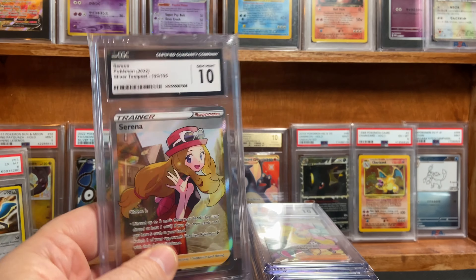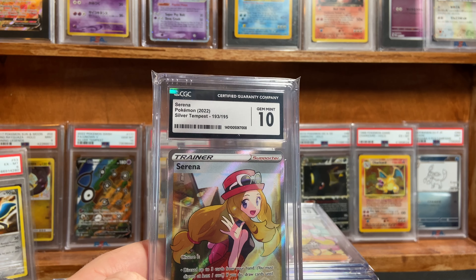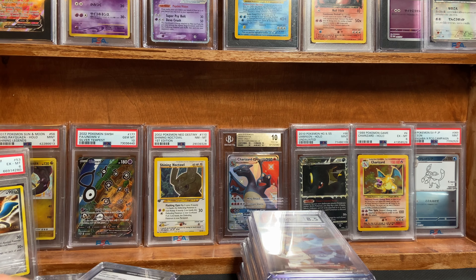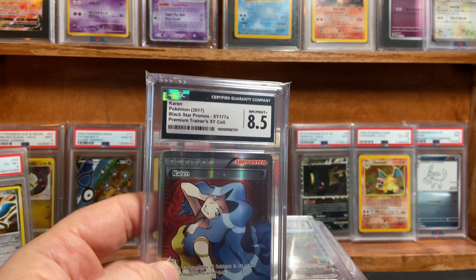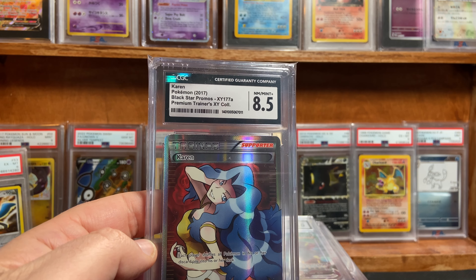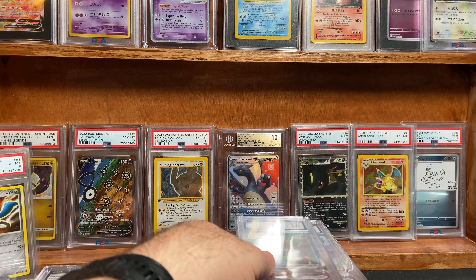Serena got a Gem Mint 10 out of Silver Tempest — that was a good return. Iono from Paldea Evolved, Gem Mint 10. This is one of my favorite cards. I like this Karen card — Karen from the Premium Trainers XY Collection Black Star promo got the 8.5, which I figured it would get. Around an 8 is what I thought.